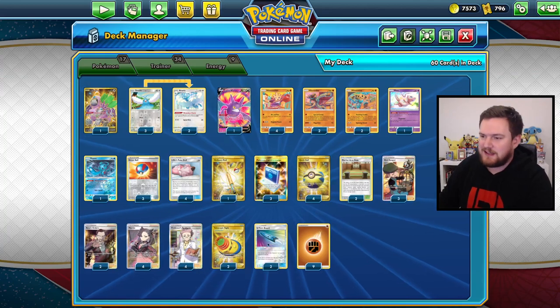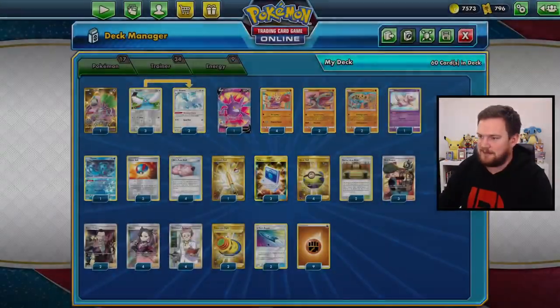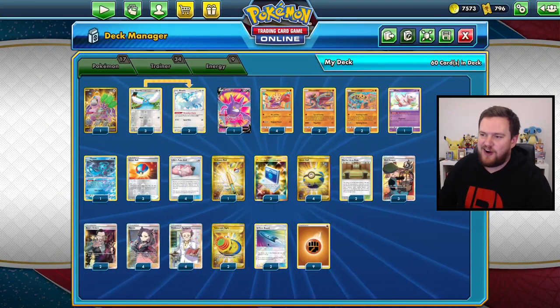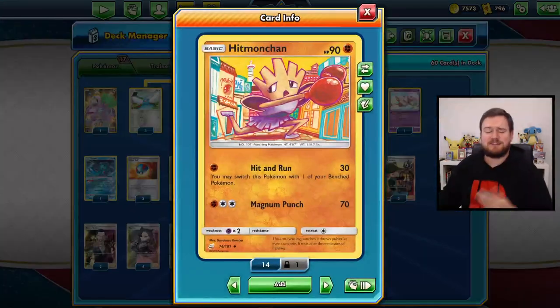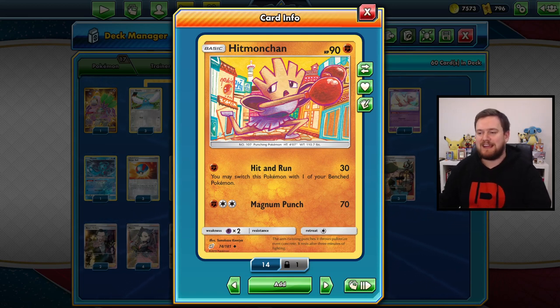This is an incredibly good, fun list featuring Hitmonchan, Hitmonlee, and Hitmontop. Obviously for the OG 150 challenge, we're focused more on Hitmonchan and Hitmonlee. So let's talk about the combo. Hit and Run is the attack we're going to try and use with Hitmonchan — a 90 HP basic Fighting-type Pokémon — for one Fighting energy.